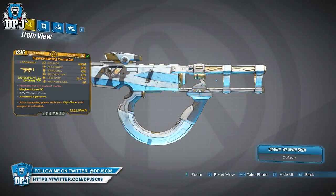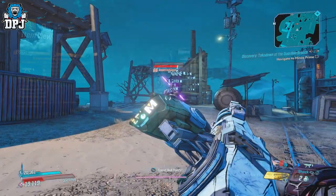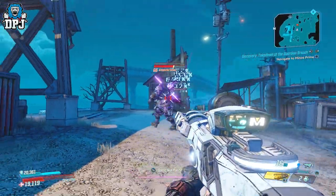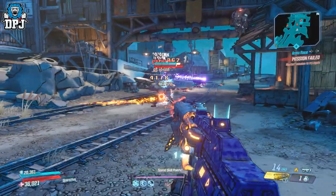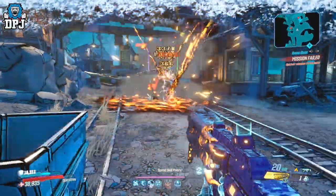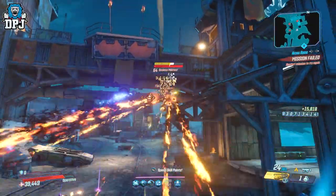Next up we have two SMGs: the Plasma Coil and the Dark Army. The Plasma Coil shoots a long, fast burst of elemental orbs and deals splash damage. The Dark Army spawns an army of three drones. On reload you throw the weapon and it causes an elemental pull, and the drones gain plus damage of the weapon's elemental type.